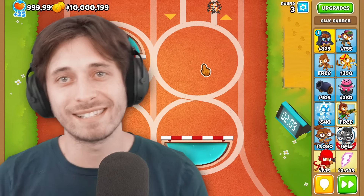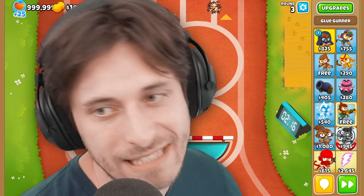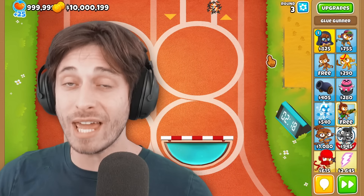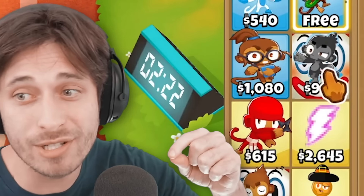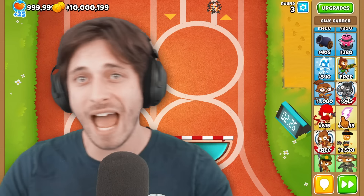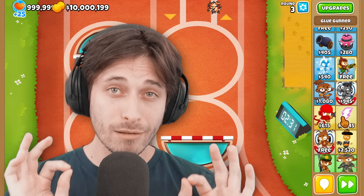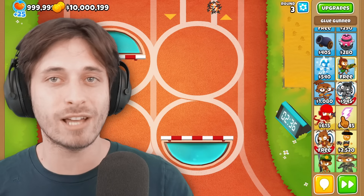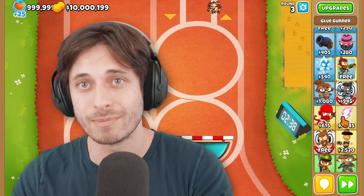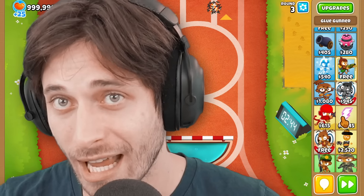Within modded Bloons TD6, there are over 30 Paragons to pick from — brand new Paragons that didn't exist before. That could be within towers that already exist, like the Glue Gun now having a Paragon, or brand new modded towers also having a Paragon themselves. Ryan and I today are going to be able to pick between them, each getting $10 million, to find the best combination of modded Paragons to get the most pops against our modded Balloon Boss, the Training Dummy Boss.